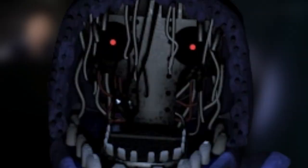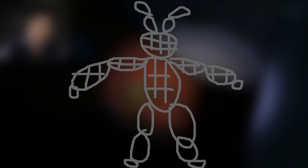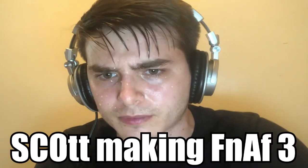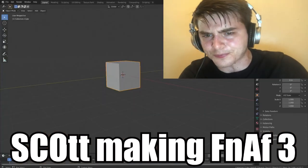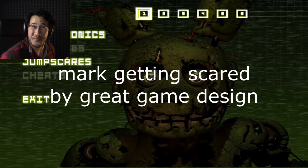His design also brings up so many questions: why did he lose his face, how did he lose his arm, who made him like this? The best part is the simplicity. It doesn't feel like Scott actually wanted to make the first two Bonnies scary. Rather, he used their minimal designs and a lack of lighting to his advantage to make some terrifying moments.